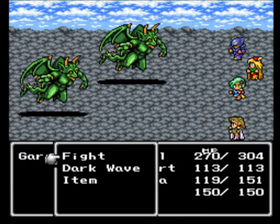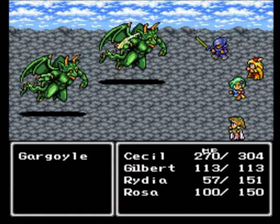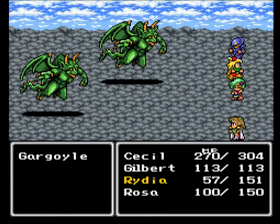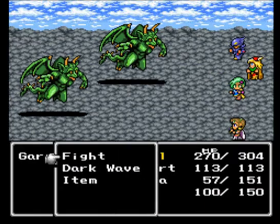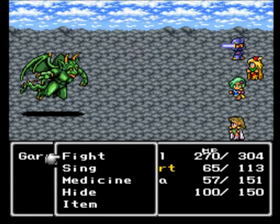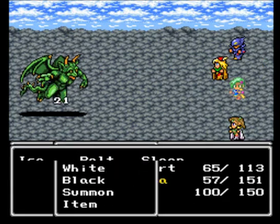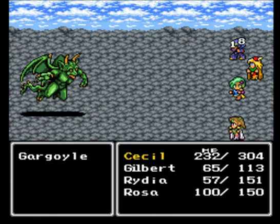Of course a battle kicks off — what did you think was going to happen? These are the gargoyles. They are pretty powerful for this point in the game. Your best bet is probably just to aim with Rosa's arrows, since they are flying enemies — just kill them one at a time. Even from the back row, they deal plenty of damage. Let's try ice on them to see if they're weak to it. Nope, didn't think so.